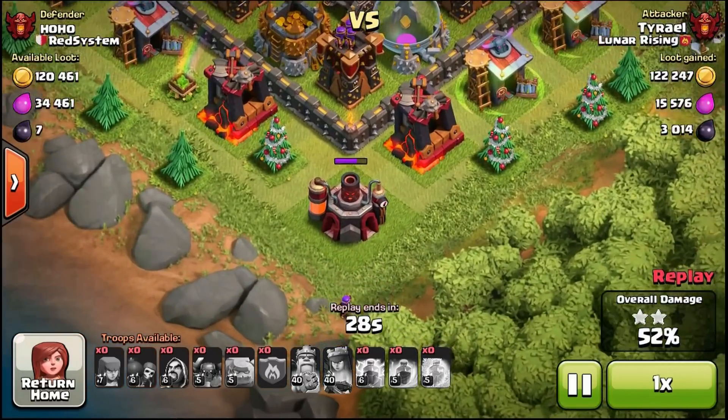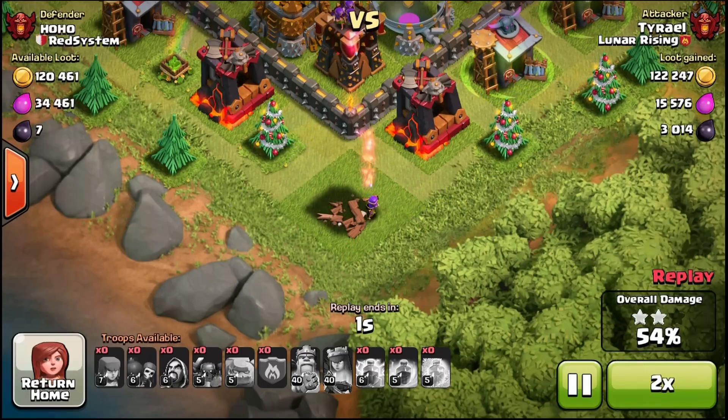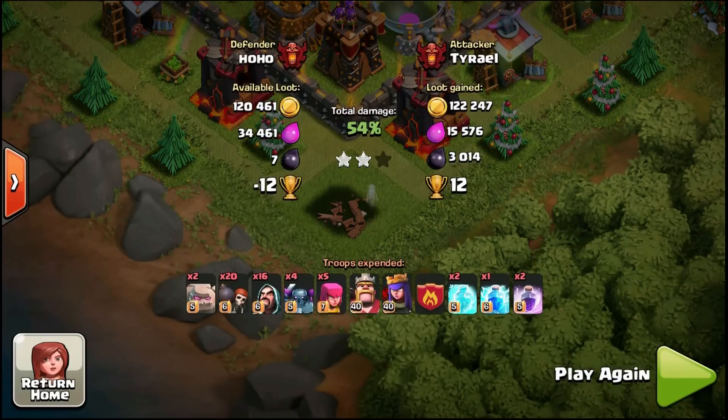Save three or four wizards — I've saved up to nine at a time if I'm carrying a lot — or an archer or two, and pick off stuff on the outside. It may not look like you can reach a building, but here I'm able to pick off a building even though there's an archer tower right there because I was just out of range of it, getting extra percentage.